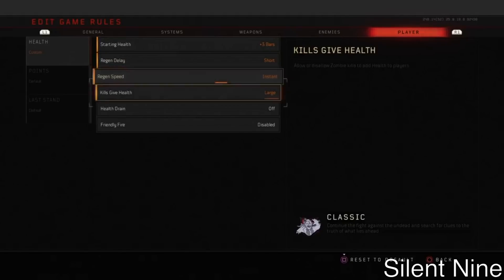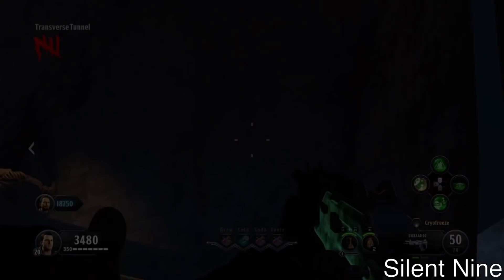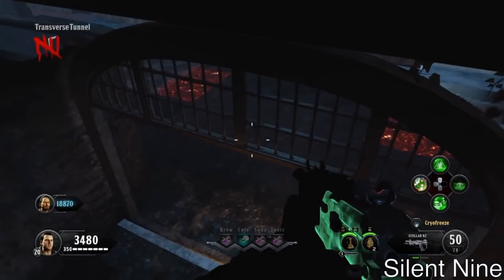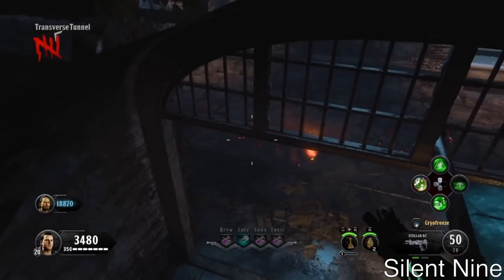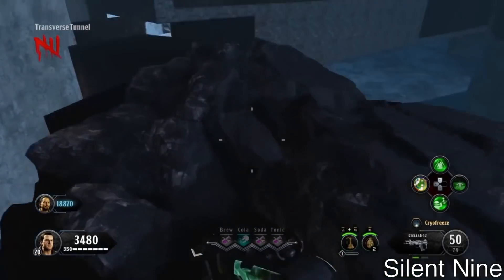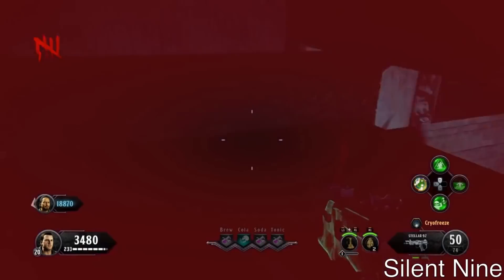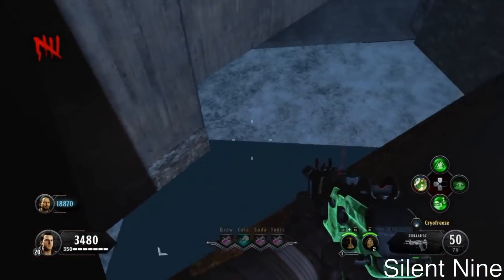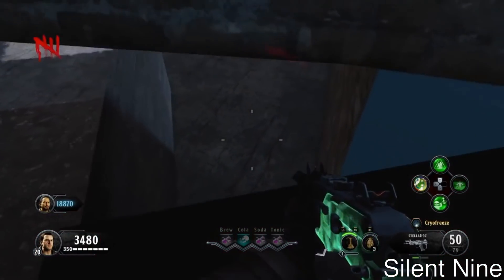Let's get into today's question of the day: which Easter egg is the easiest in Call of Duty Black Ops 4? There are three Easter eggs so far — Blood of the Dead, Voyage of Despair, and IX. Click the little 'i' in the top right to vote, and comment below to tell me what you voted. If I had to choose, I would definitely pick IX as the easiest.